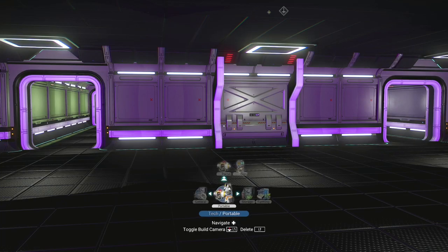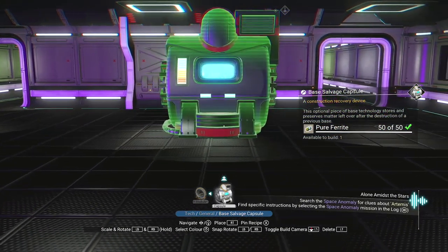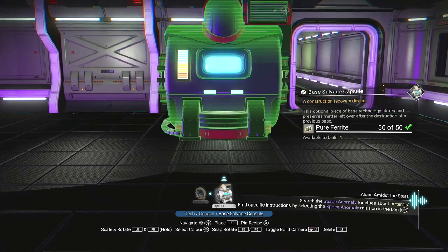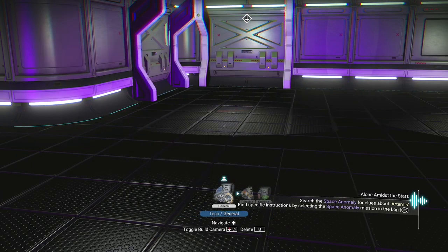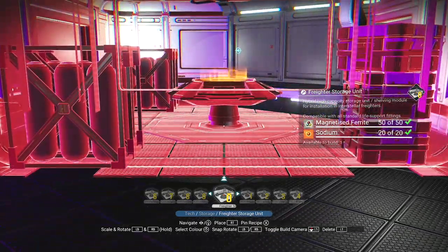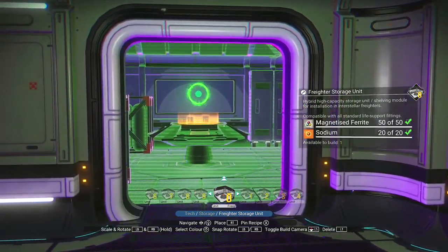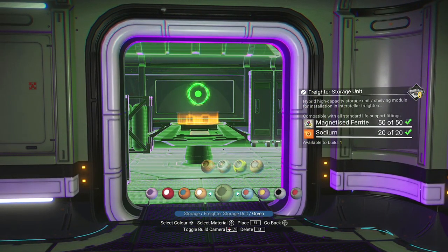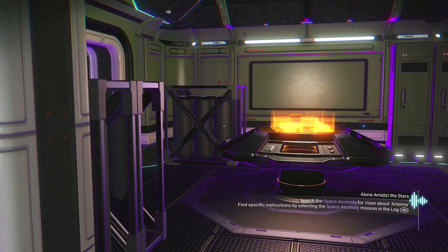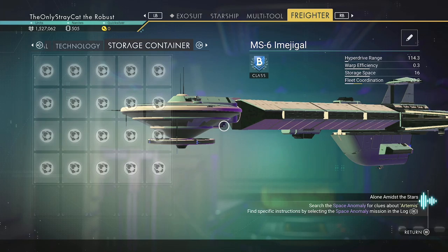There are things I can make. It's a base salvage capsule — optional piece of base technology that stores and preserves matter left over after the destruction of a previous base. Interesting. This is a hybrid high-capacity storage unit slash shelving module for installation in interstellar freighters. I can just add it on — it costs 50 magnetized ferrite and 20 sodium. And then all of a sudden we have a whole new section I can add stuff to. Oh, that's cool.